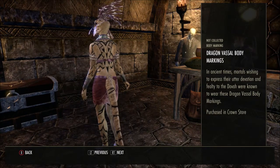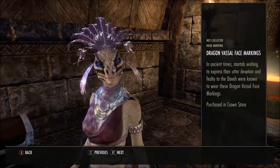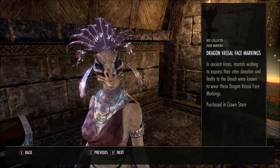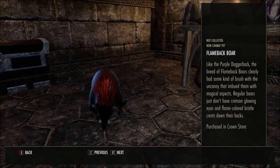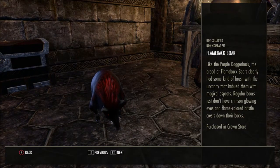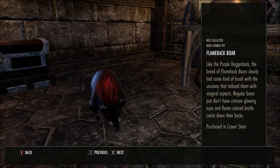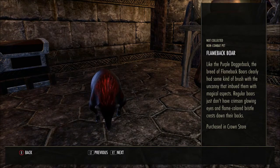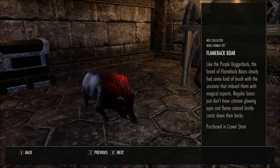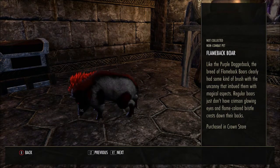Then we have the Dragon Faesal Face Markings to go with it. And now we've got the Flameback Boar — like the purple Dagobat, the breed of flameback boars clearly has some kind of brush with the uncanny that imbued them with magical aspects. Regular boars just don't have crimson glowing eyes and flame-coloured bristlecrests down their backs. I love the looks of this — now that is cute.